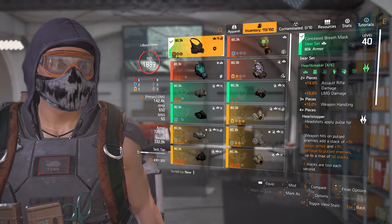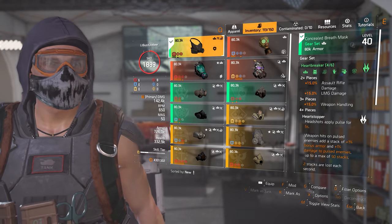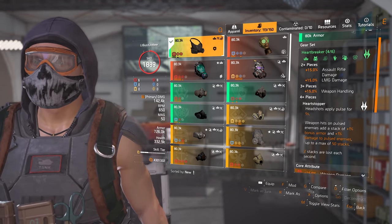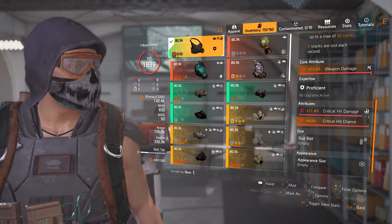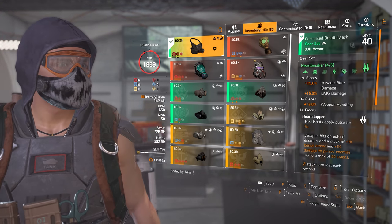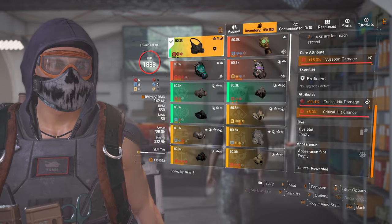Into the build — I'm using the Concealed Breath mask, which is the Heartbreaker mask, and I specifically farmed this one for crit hit damage as the attribute. Since Heartbreaker always drops with armor as the core attribute, you'll need the secondary attribute to already show up as whatever you're seeking to loot, since you'll be burning your one recalibration to switch the core attribute from armor over to weapon damage. I've added on a max crit hit chance mod to finish this piece off.